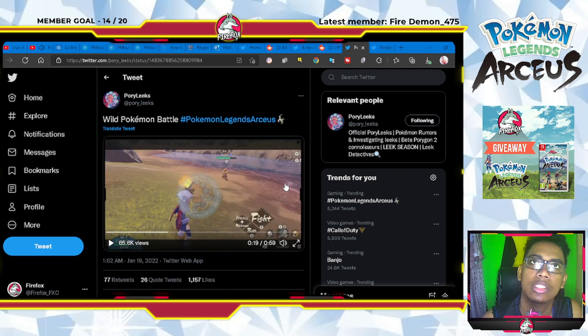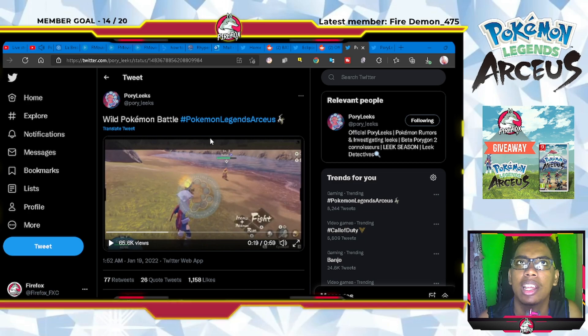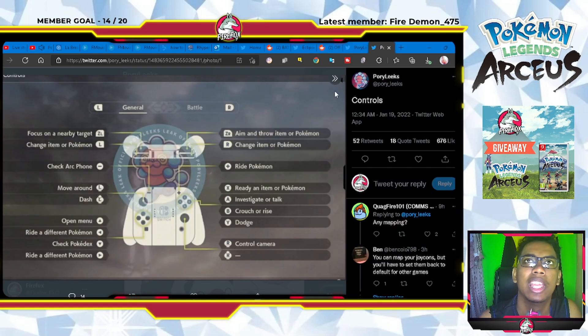You can also press the Plus button to see the information of the pokemon you're fighting against and your own pokemon's info — your battle level and health is in the bottom left corner, and the enemy pokemon's information is displayed above their head.